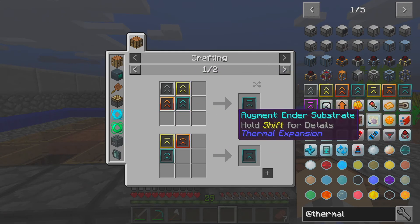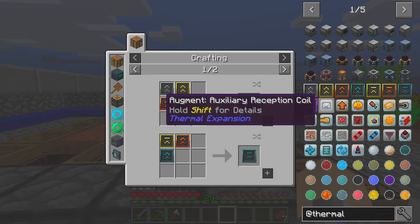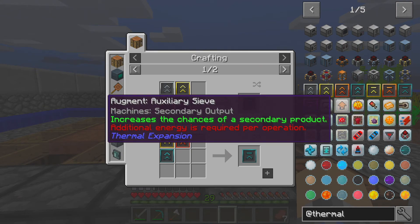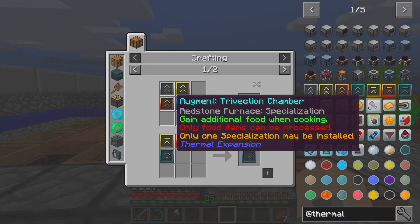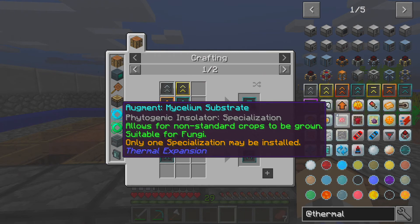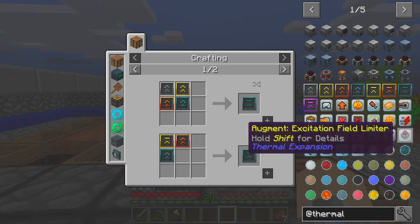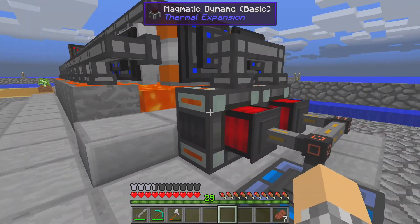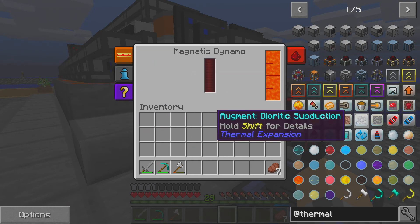We also have these augments. I'm familiar with augments. You can put an augment — like increase maximum power usage, increase the chance of secondary product, destroy excess secondary output — all of these different things. Eventually we'll find one that works in the dynamo. There's one that will work inside of our dynamos to make them create more energy. The problem is there's nowhere to put it in the dynamo. If we right-click on the dynamo, there's no tab that we can open up to stick one of these upgrades in there.